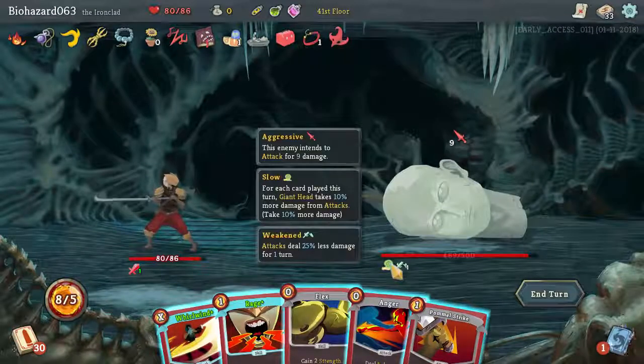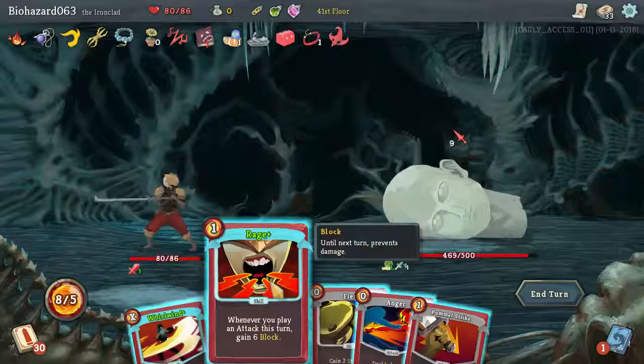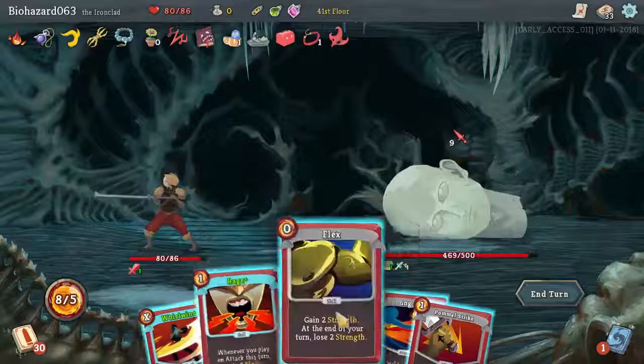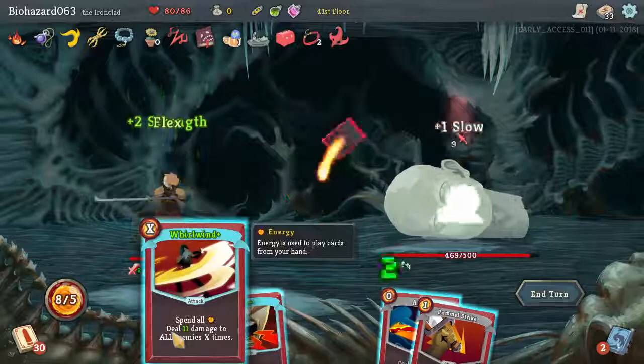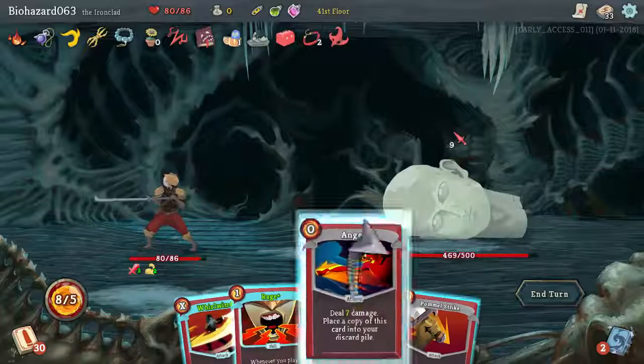Slow — for each card played, this giant head takes more damage from attacks, 10% more damage. Let's do a Rage — actually, let's Flex. 11 times — that's 88 damage, played twice, that's a whole lot of damage. Let's do Anger first because he starts taking more damage from that.